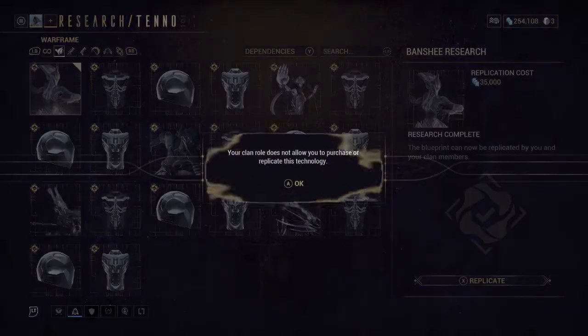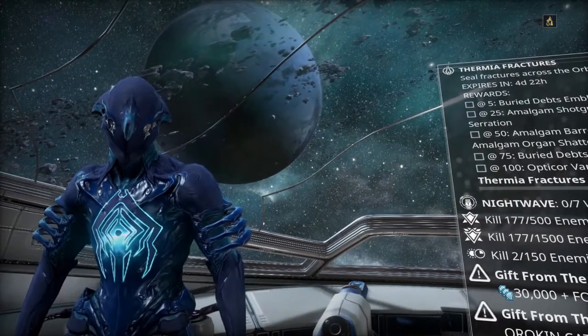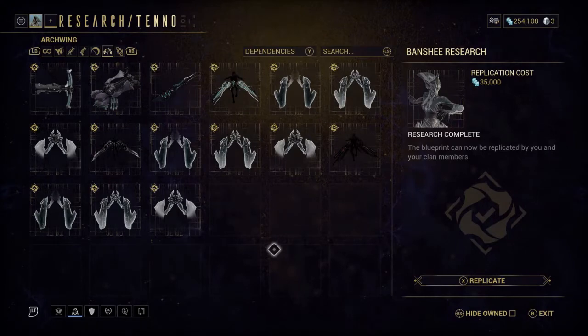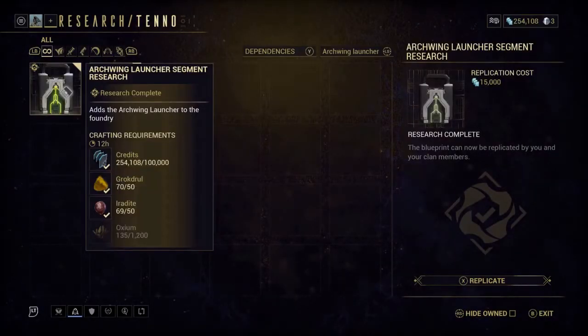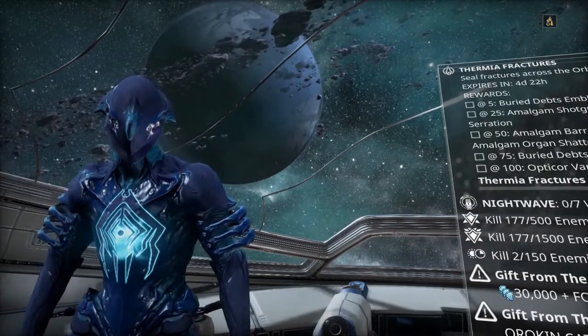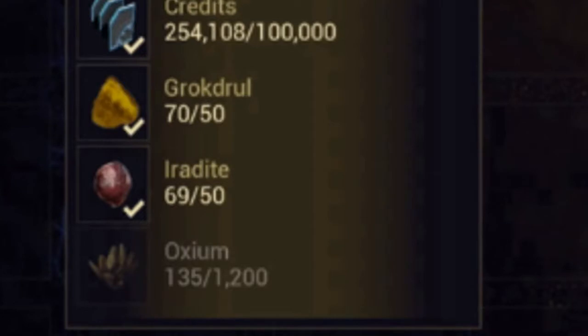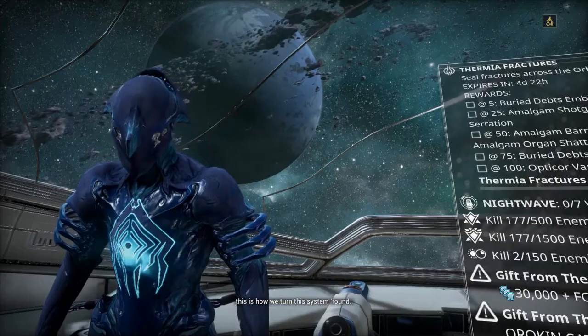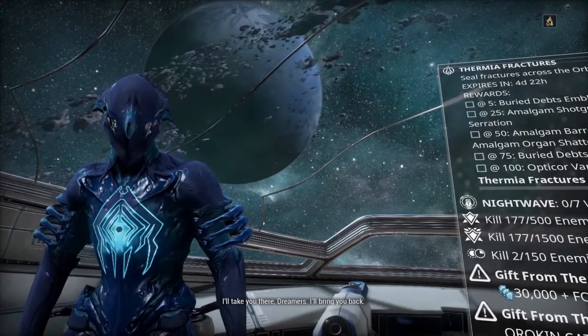Here's a Tenno Lab. I tried to replicate some research and saw that my rank didn't allow me to do that. That's problematic, but I'll worry about that later. I was still having trouble finding the Archwing Launcher segment, until it dawned on me that there was a search bar. I searched for it, and thank god there it was in all its glory. Only there was one problem — I needed more Iridite and Grokdroll in order to build both the segment and the launcher, along with a ton of Oxium and 100,000 credits. That's like half the credits I own. Guess I'd have to go collecting some more, but first I wanted to find out how to replicate research in the lab.